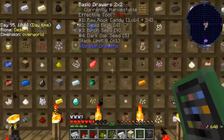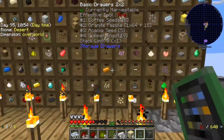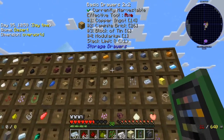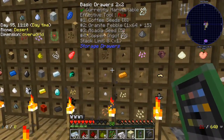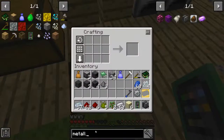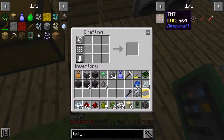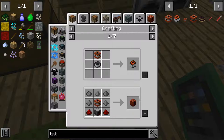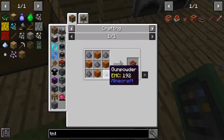Where did I put the gunpowder? I know there's some gunpowder up here somewhere, and I don't think I'm missing it - this is weird. There it is. That's the complete wrong way to spell TNT. These recipes are... okay, that's a little bit more reasonable - two gunpowder. I'm missing two gunpowder.